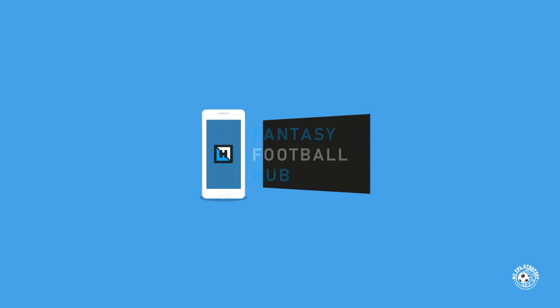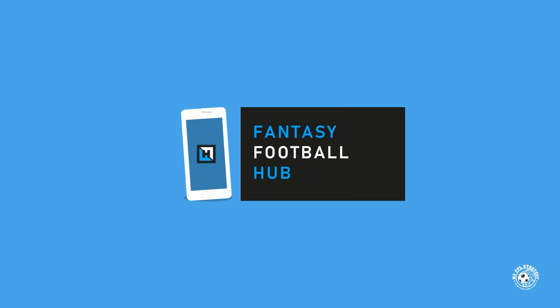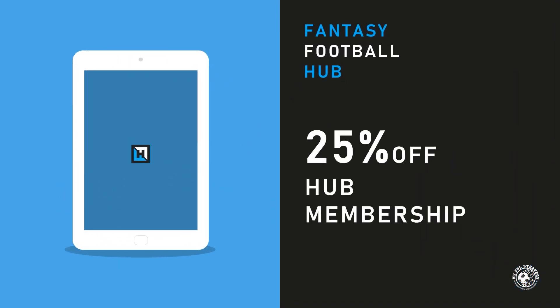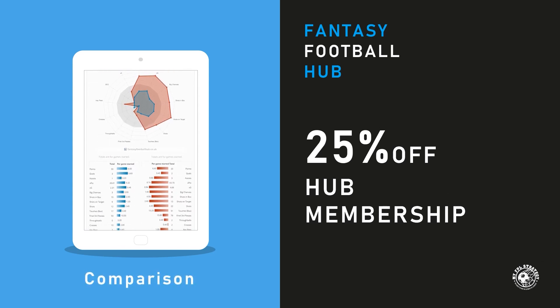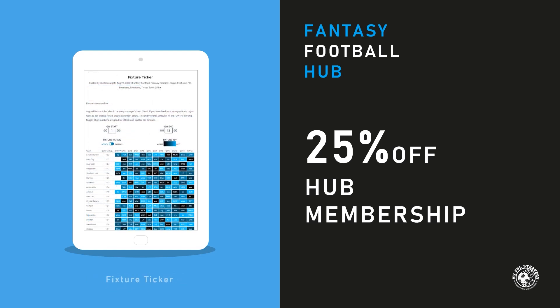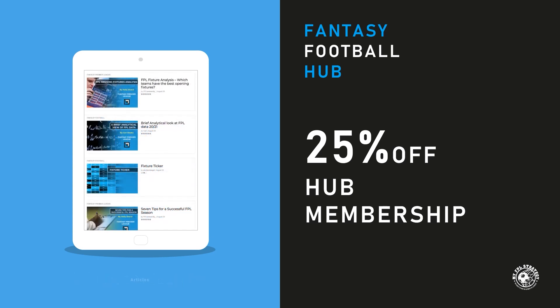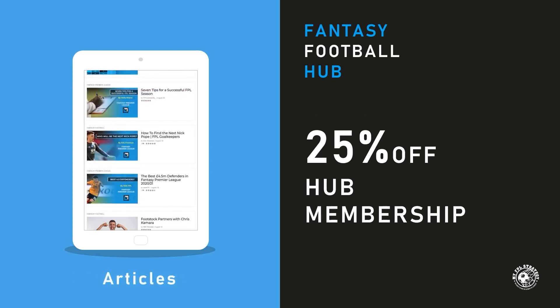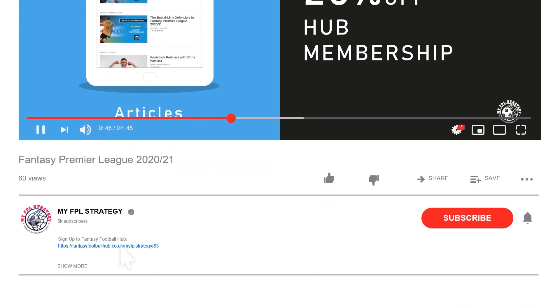If you are looking to take your game to the next level, then sign up to Fantasy Football Hub, one stop shop for all things fantasy football. By becoming a member you will gain access to a range of fantasy tools such as head-to-head player comparison, up-to-date stats, fixture ticker powered by spread betting odds, and a wide range of members only articles. Sign up now with the link below and get 25% off your membership.